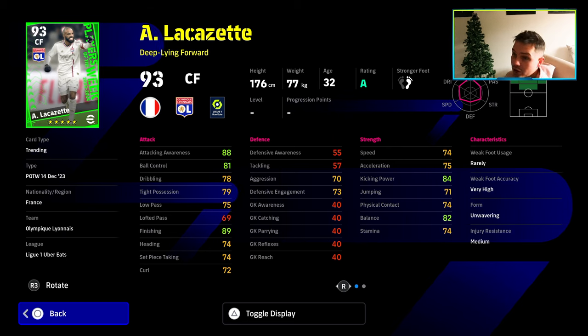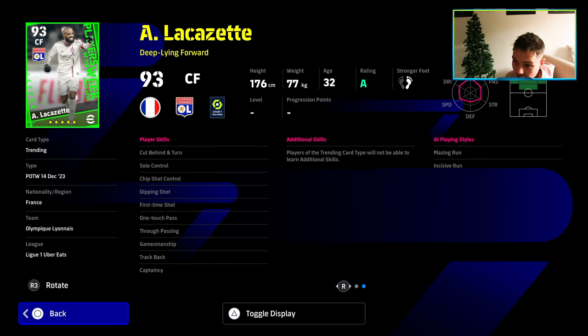Lacazette — again another very good deep line forward but obviously going to be overshadowed by the free Neymar, which you should have got by now. One touch pass — very nice. First time shot — very nice. Track back is nice but again another kind of average card.